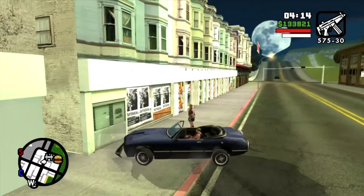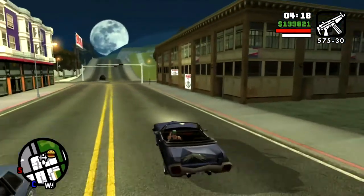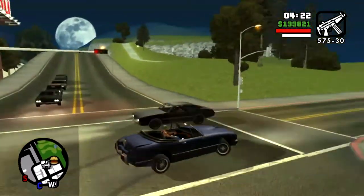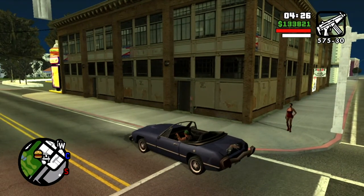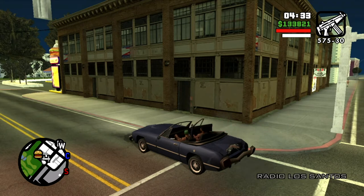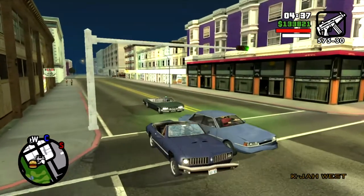Greetings viewers, Brad, proprietor of Barstool Entertainment, doing another GTA San Andreas walkthrough video. This video is the next mission given to CJ by The Truth and it involves the jetpack CJ stole in the Black Project mission.